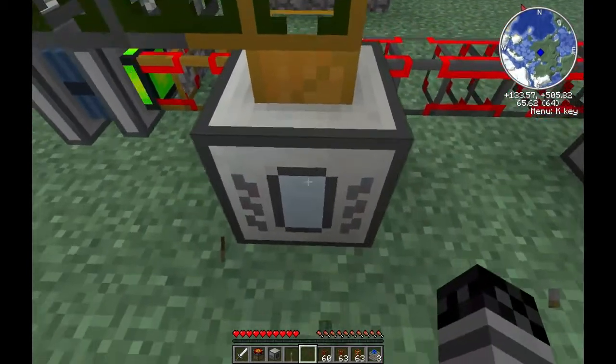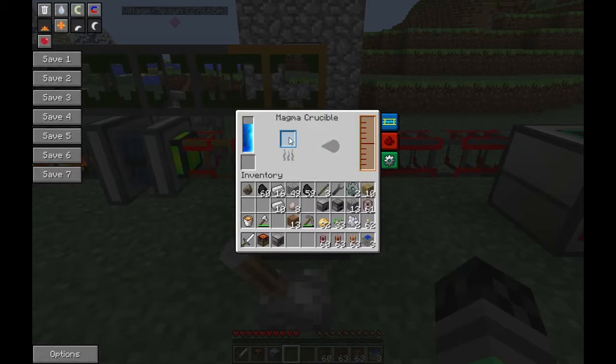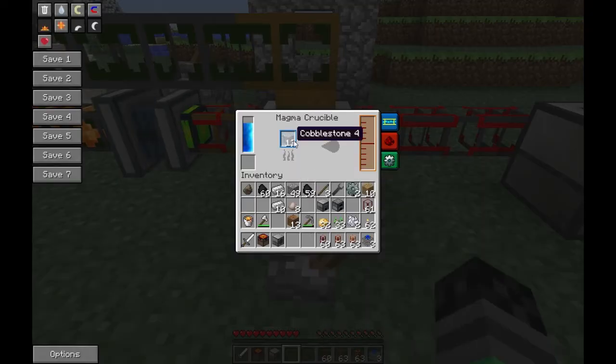Let's go ahead and stick the lever on the front here so we can turn it on and off. Now what the Magma Crucible can do is you can actually take cobblestone and break it down into lava. It burns down a piece of cobblestone - you'll see this little meter right here start fluctuating - and it'll turn into lava and start building up a surplus.